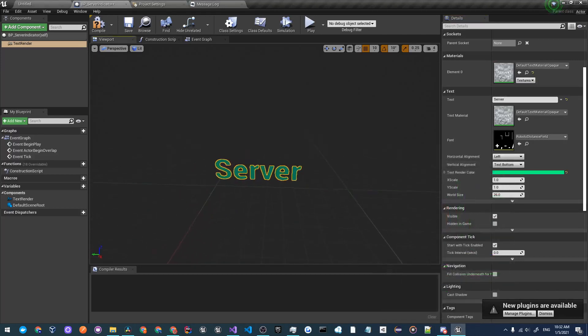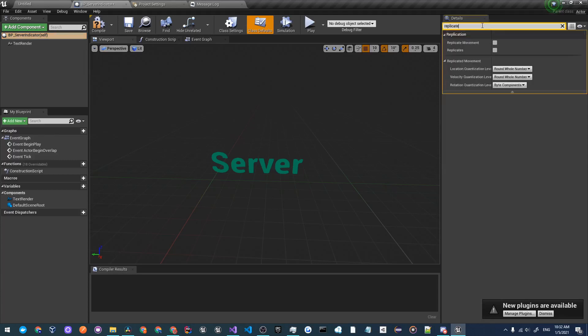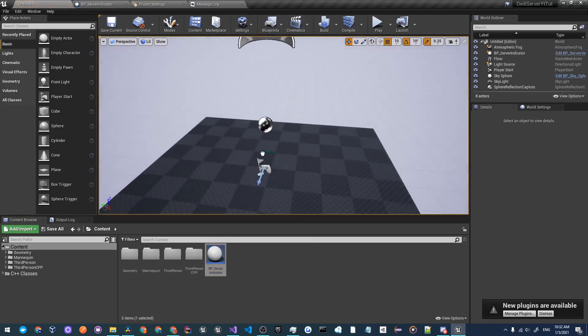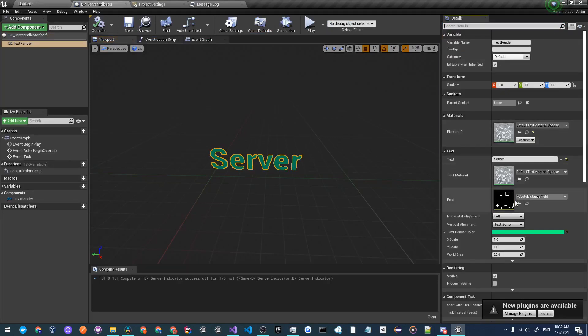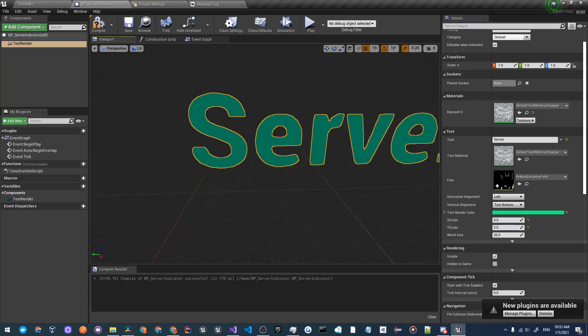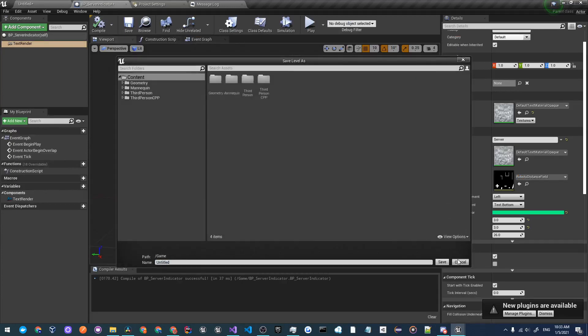Set the Text Render color to a bright green. Then go to the indicator's settings and check Replication — we don't need to replicate movement. Click Compile and Save. Now drag the server indicator into the scene. Let's change the font size by going to the scale and setting it to 3 by 3. That's looking pretty good, so compile and save that.